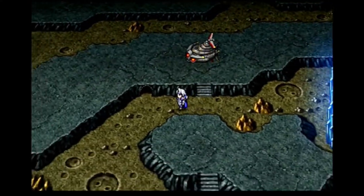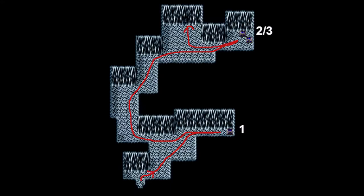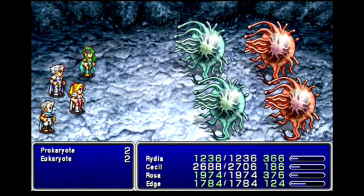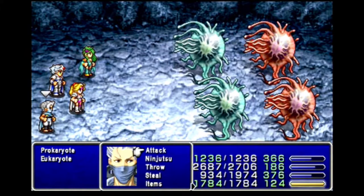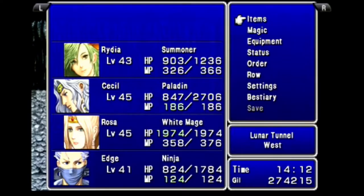North-west of that building is a cave, and I land the Lunar Whale on the mountain next to some stairs that lead to it. The cave entrance leads to the West Lunar Tunnel — just one screen. I go north-east to a chest, then west and north, then east past the exit, two more chests, and backtrack to the exit. The first chest is a monster in a box: Prokaryote and Neukaryote. Killing them gets me a Golden Apple, which increases a character's maximum HP by 100, instead of the 50 from Silver Apples. I give it to Rydia, since she has the lowest maximum HP.